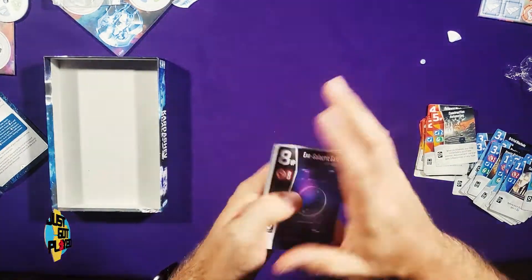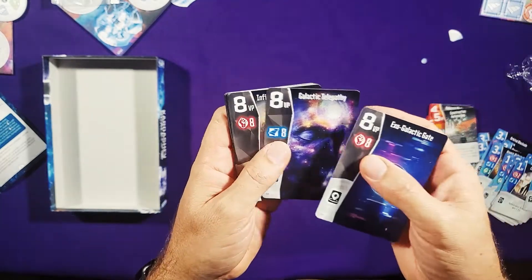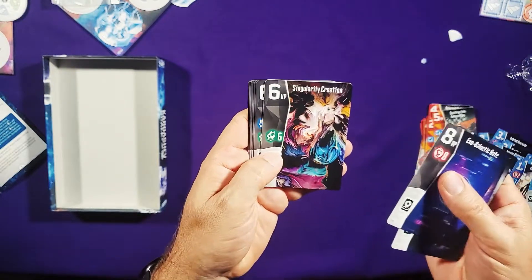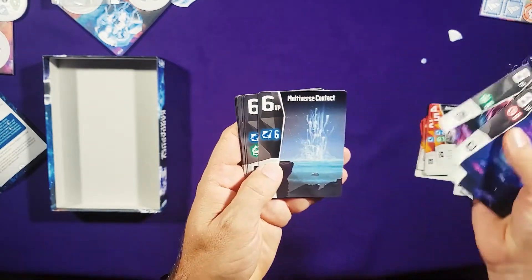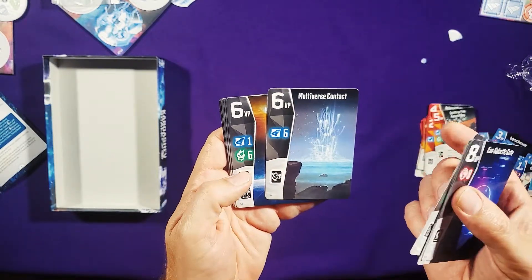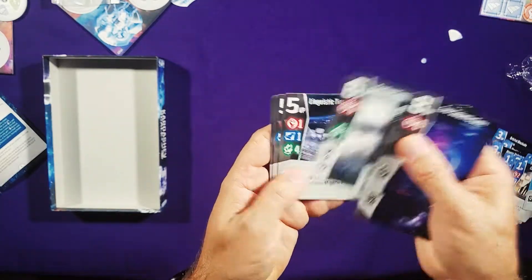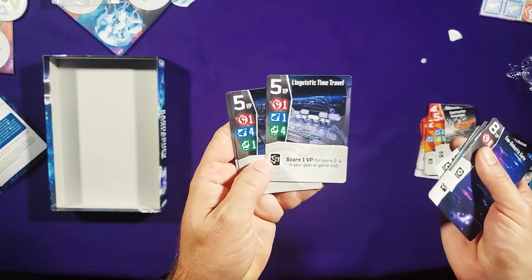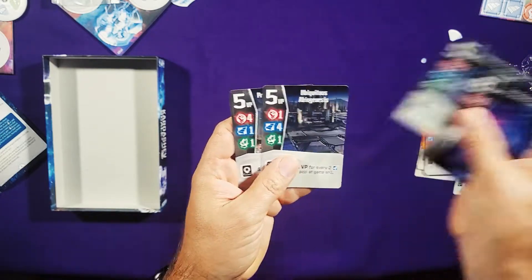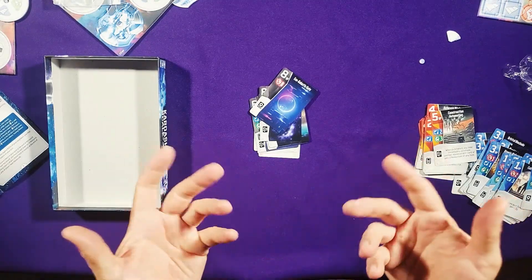Let's take a look at some of the Level 3 things. Exogalactic gate, galactic telepathy, infinite terraforming, self-replicating swarm, singularity creation — the singularity might actually come before Type 3, I think. Multiverse, programmable matter. There's linguistic time travel — that hurts my brain just trying to parse that term. Primordial weapons. So there you go.